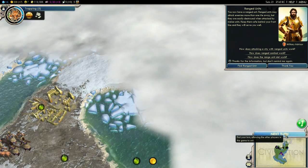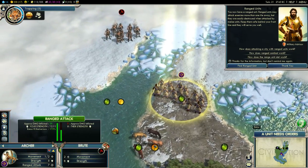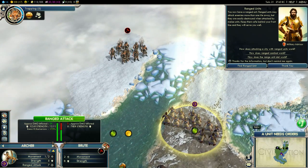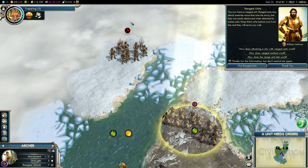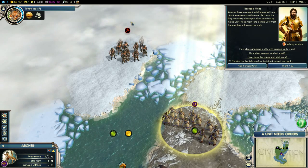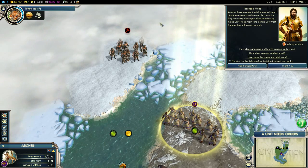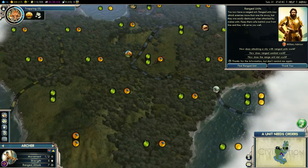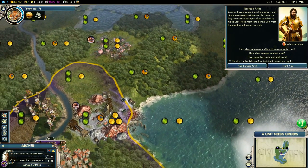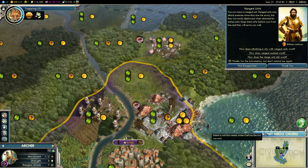Rome has grown again. We've earned 13 culture, which is really nice, so we should get a social policy next turn. These are barbarians — they're not really part of an active city or state but they are mega annoying. They are pretty strong at the start and they do attack you, which is really, really annoying. They can set fire to things and ruin your flow. But you can take them out and it does stop them from spawning, which is very useful.